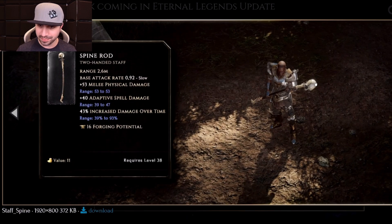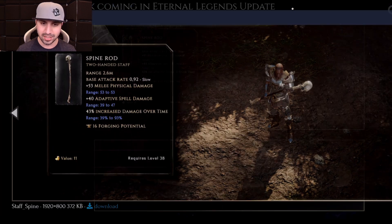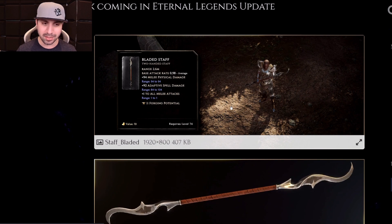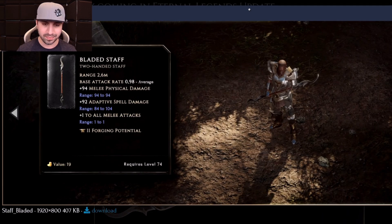Here it is in-game — this skull looks good. The Spine Rod is a low-level item. You can get it at level 38, with plus 53 melee physical damage, up to 47 adaptive spell, and increased damage over time up to 93%. By the way, I forgot to mention that the Bladed Staff unlocks at level 74.